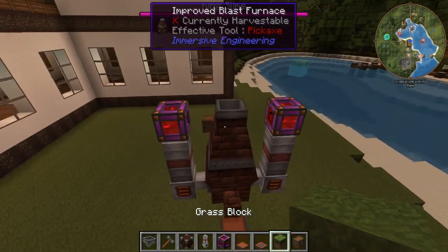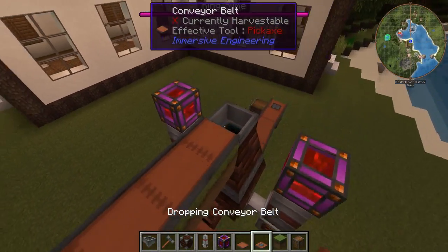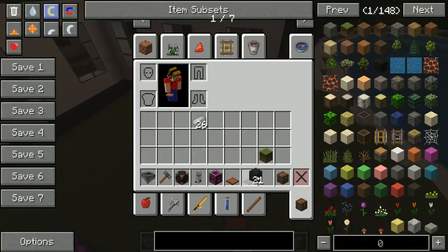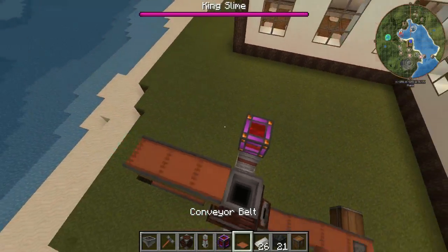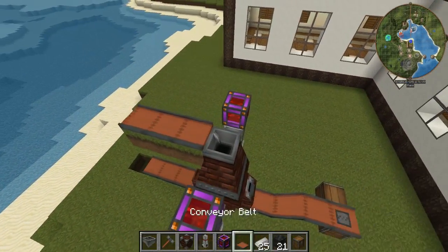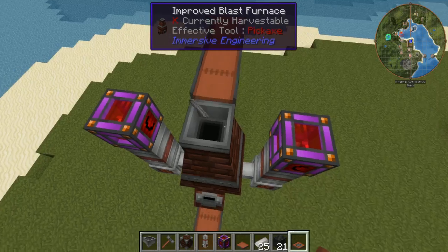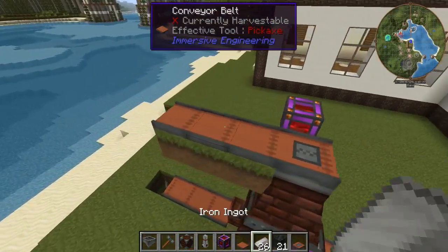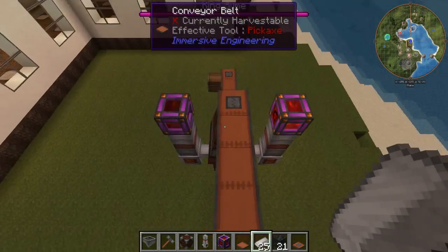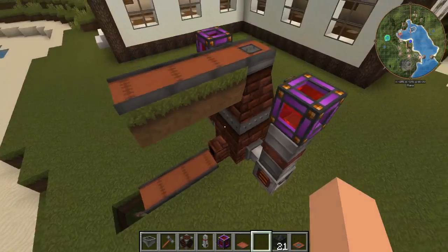And finally, the input. The input is right here at the top, and you do the same thing. I did find out that you can't just leave it like this — if you drop iron there it doesn't go in, so you do need the dropping conveyor belt for items to enter. So if we send our iron there, it'll go right into our furnace as you just saw.